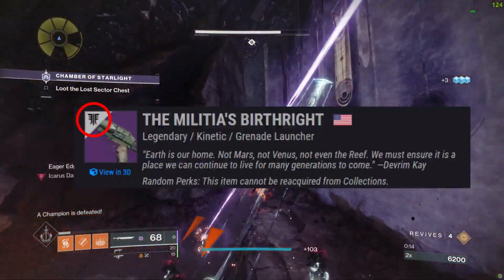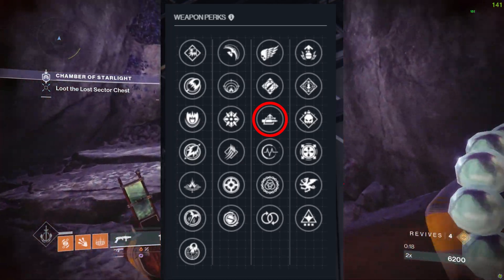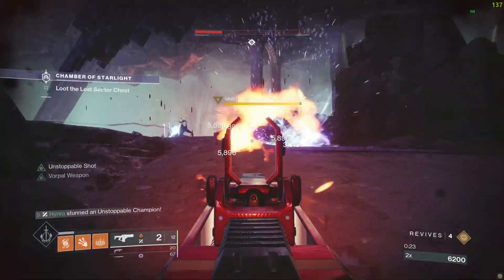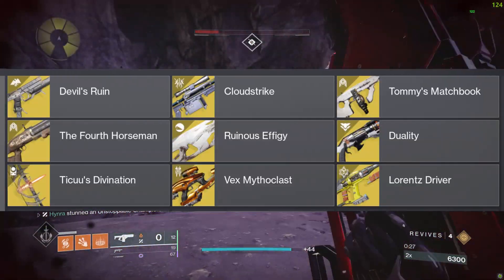Ever since the sunset of Militia's Birthright, Pardon My Dust is the only kinetic GL in the game that can roll with both Auto-Loading Holster and Blinding Grenades, which means that you don't need to use Empty Vessel or True Stellar on the energy slot — freeing you to use other weapons, including exotics that fit the elemental type for that activity.